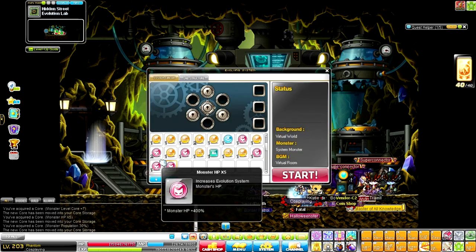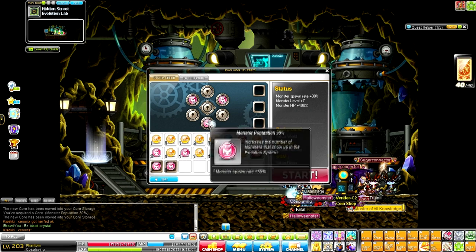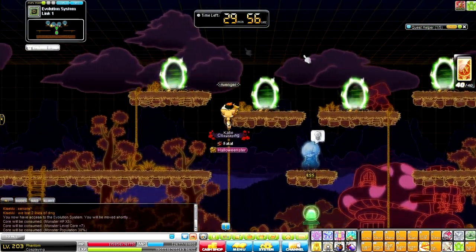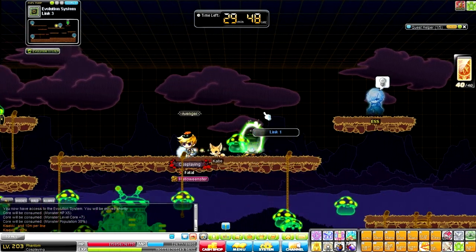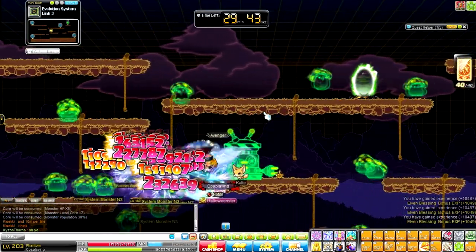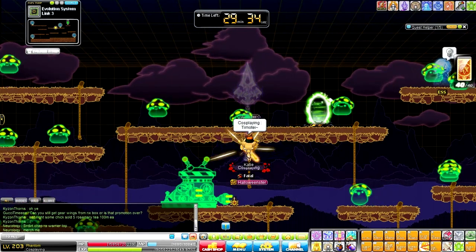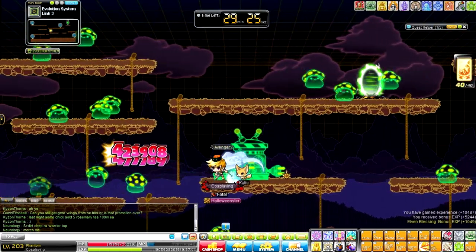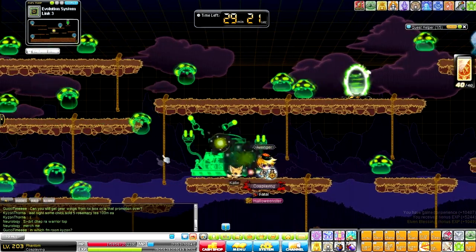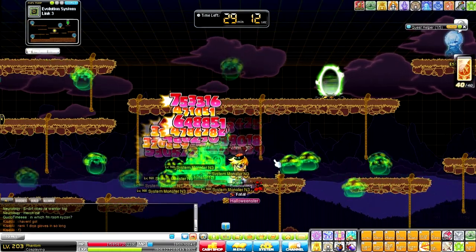Insert the cores — Monster Level Core +7, Monster HP x5, and Monster Population x30 — into the status slots before you start the Evo System, then press start. Inside go to Link 3 where you'll have a ton of mushrooms to kill. From level 1 to 160 you'll get really fast XP. A good mobbing class can get 5 or 6 levels in the first 30 minutes. When the core in the middle breaks, all mobs are attracted to the center, giving a ton of extra XP.